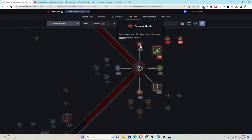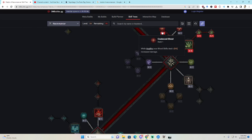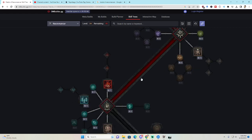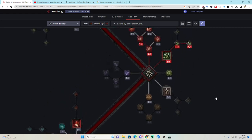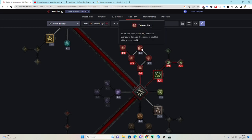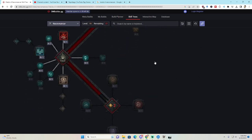Then we put one point into Gruesome Mending and one point into Coalesced Blood. While healthy, your blood skills deal 6% increased damage. Gruesome Mending: while below 50% life, you gain more healing. We then put two more points into Coalesced Blood and three points into Drain Vitality, which fortifies you when you lucky hit for 8% of your base life. Tides of Blood: your blood skills deal extra overpower damage, even more if you are healthy.